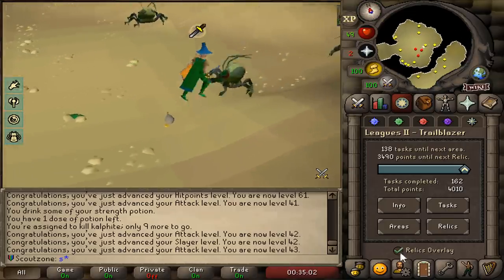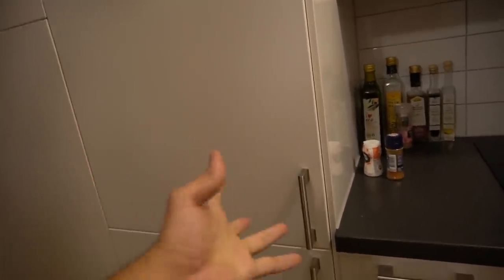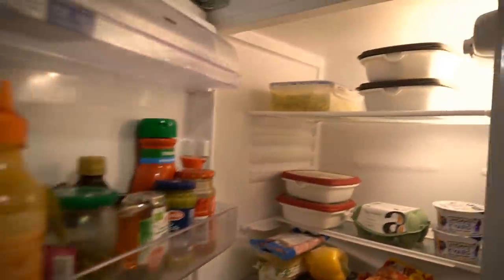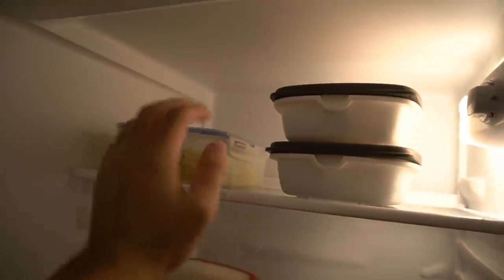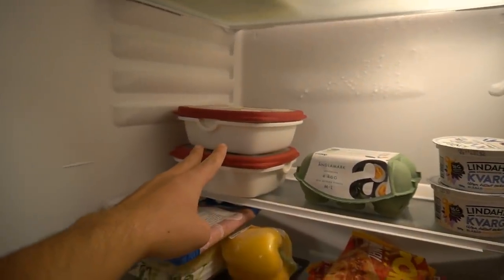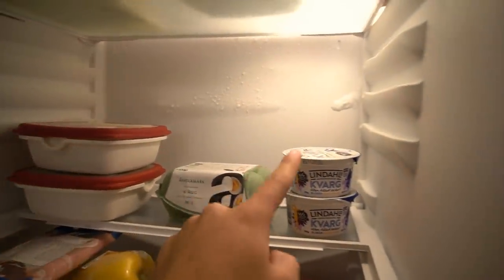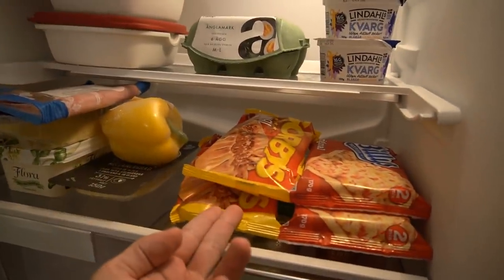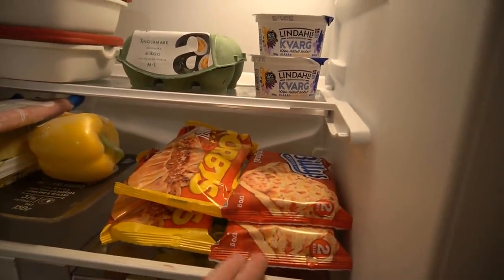Something that has become a tradition here on the Sea Engineer channel is me showing how I have prepared my fridge whenever a new game mode is released on RuneScape. First of all, we got 5 carrot packages cooked and delivered by my beautiful mother - this includes salmon, broccoli, meat, curry and Persian rice. Then we got the eggs, the protein yogurt and all the breakfast materials. And of course, Swedish people watching will know that the Gorbis and the Billis is a must.